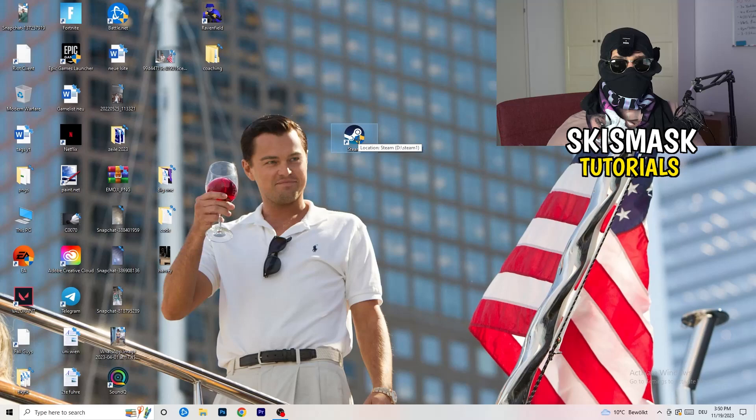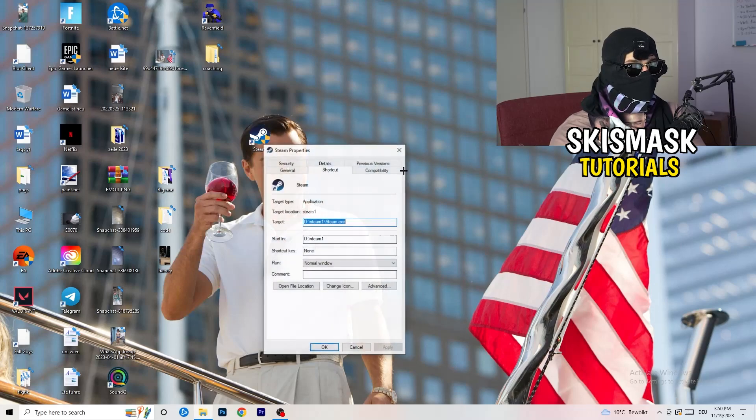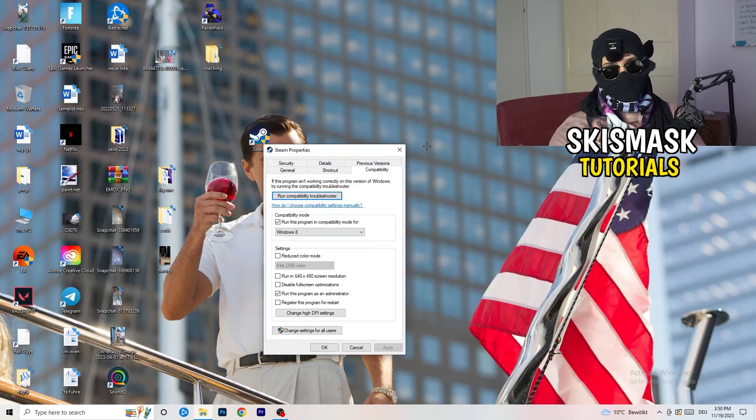After restarting, you'll see the administrator symbol on your launcher shortcut. Every time you start your launcher it will run in administrator mode, which helps with a lot of not-launching issues. If this doesn't fix it, take your in-game shortcut on your desktop and do the same thing — right-click, run as administrator or Properties > Compatibility, copy the same settings.